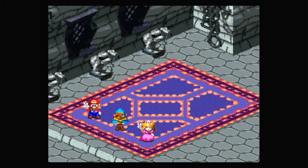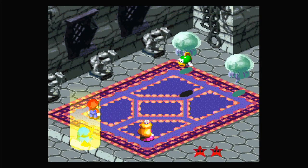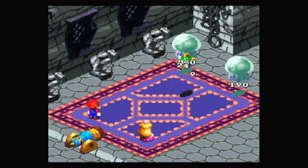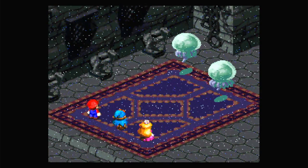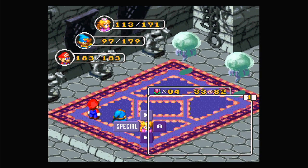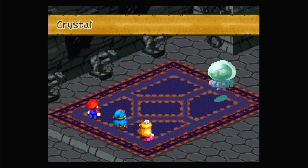60 coins — did I max out my coins again? Not quite, but we're getting there, which is going to make things even sadder to think about. Geno Flash. Just missing now. I should probably heal the group — mainly Peach and Geno. HP max — of course.